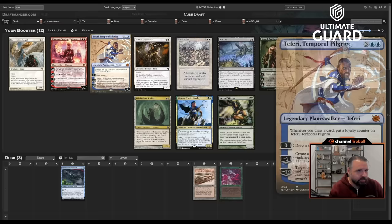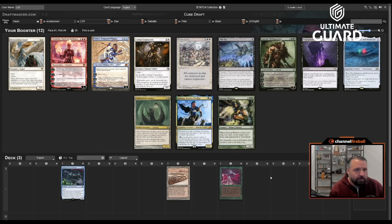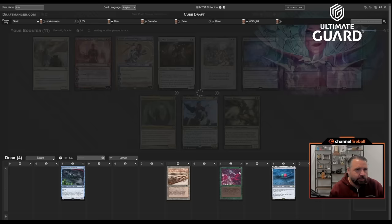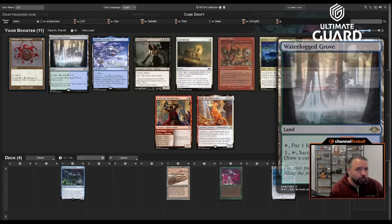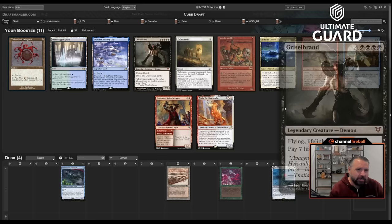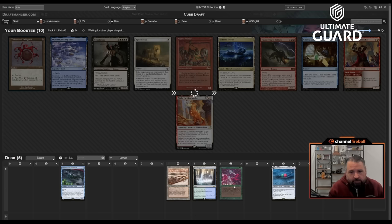This pack has Mightstone and Weakstone, Kinan. If we pick up Basalt Monolith it can be good. I'm not interested in Resto, Chandra, or Teferi. There's Eternal Witness which is solid. Mightstone and Weakstone is nice in Chrome Host decks. I'll just take it. Then there's Zirda, which works nicely with Basalt or Grim Monolith, and Waterlogged Grove — if I end up blue-green it's a dual that works with land-replaying abilities. I'll take the Waterlogged Grove.